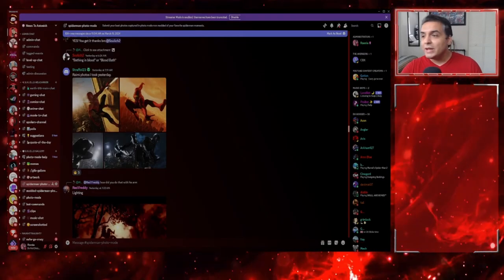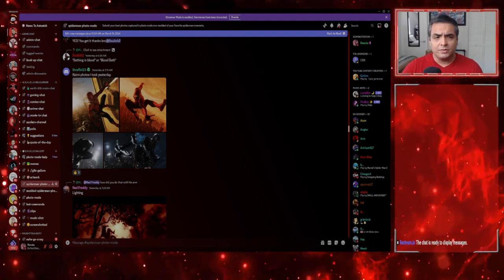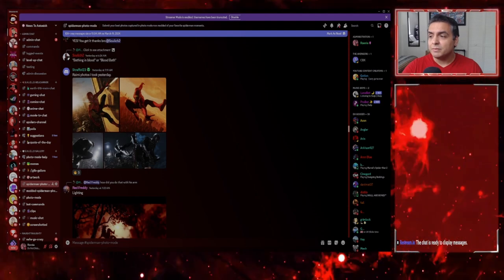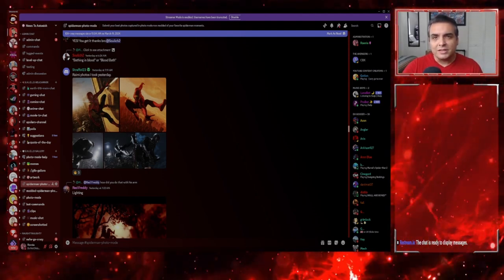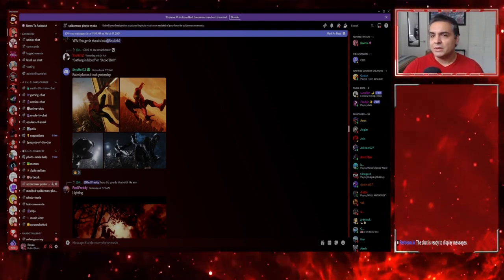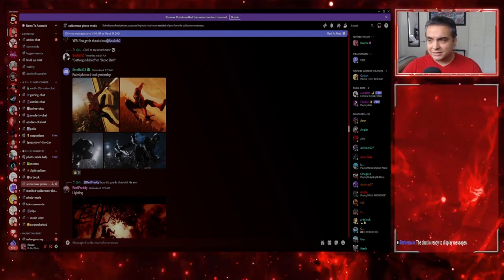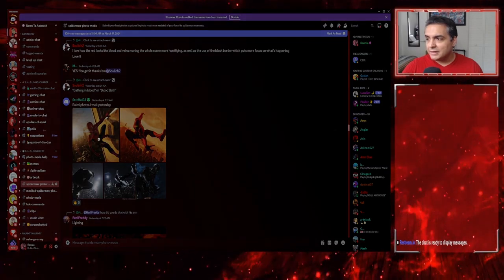If you want to submit your Spidey photos, the best way is through my Discord, which you can also find the invitation link to in the description box below. We also have some amazing submissions from Instagram which I don't have time to look at right now since I'm recording this shortly before heading to work — I'll get into those next time. Right now I have Discord pulled up, so let's get started.